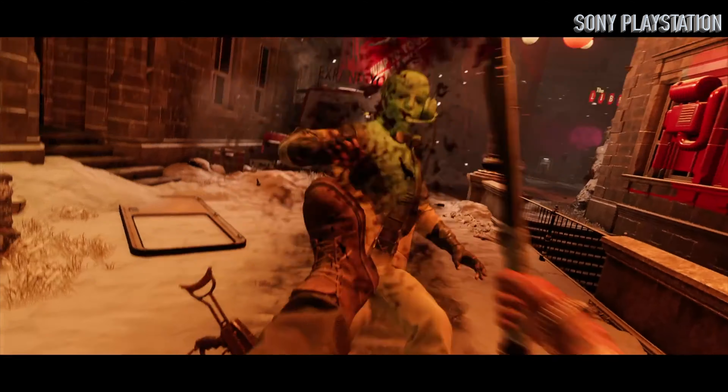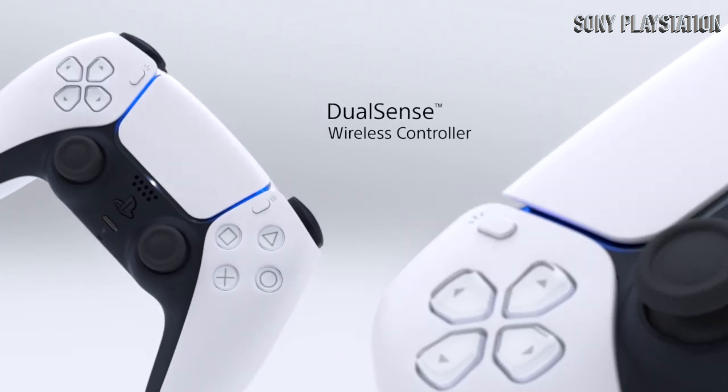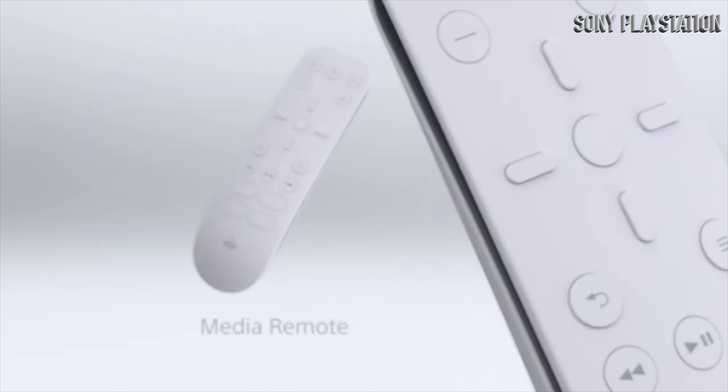We're totally excited about this console and we're definitely getting our hands on it. I'm putting a dbrand skin on it — it looks like a Wi-Fi router, I can't unsee it. Sony also released a bunch of accessories with the same white and black accent theme. The headphones look comfortable, and if they combine their WH-1000X noise cancellation tech with gaming, that'll be great.